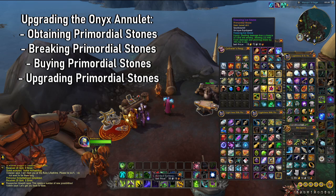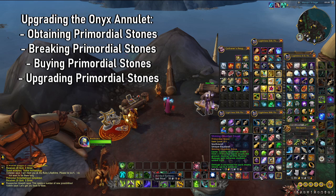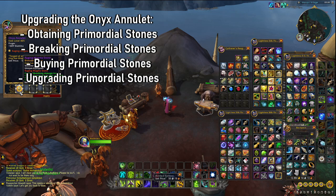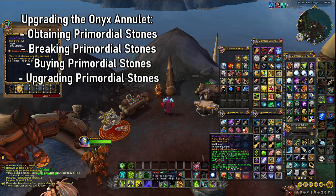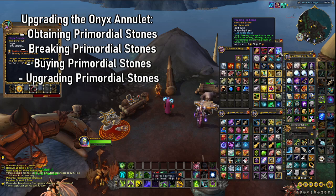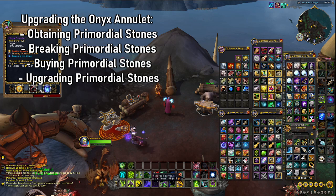In terms of obtaining Primordial Stones, you find them predominantly in chests around the Ascara Vaults. You'll find large Primordial Stones and Primordial Stone fragments by exploring the Ascara Vaults and opening the doors. This obviously means you require keys and need to spend a bit of time in there. I got around nine keys in about 15 minutes, so it's not a super difficult part of the process. There are plenty of side quests to obtain more keys.